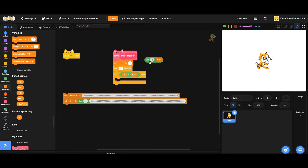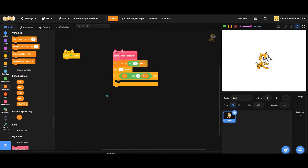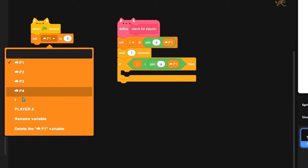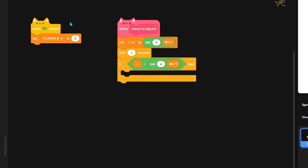Now we can do: set 'add' to 'join a' and p1, wait one second. If I is equal to 'join a' and p1, that means nobody is in the game - no one is using player one. Also set player number to 0 here.